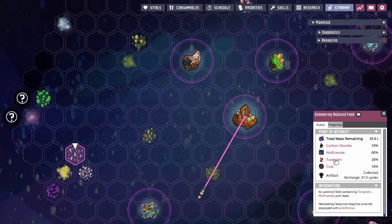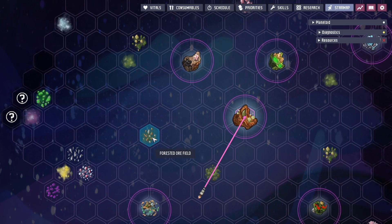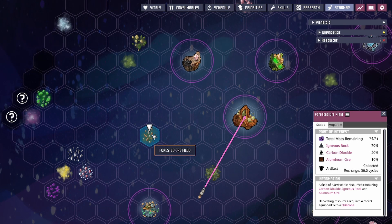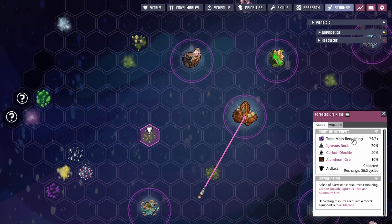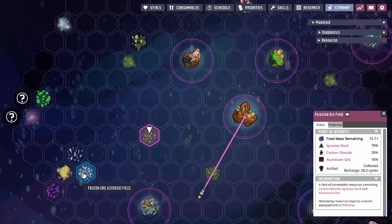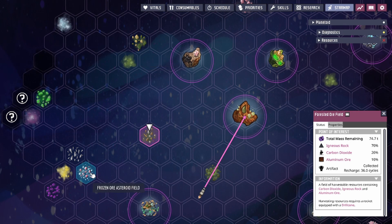If you're ever unsure of an element's state, click its name and it will pull up the database entry. Points of interest do regenerate, and the regeneration rate is determined by your world gen seed — anywhere between 1% and 2%, with 1% being the floor and 2% the ceiling. That percentage represents how much of the total mass regenerates per cycle. It's randomly generated and tied to each specific point of interest during world generation. It takes anywhere between 50 to 100 cycles for a point of interest to fully recover.